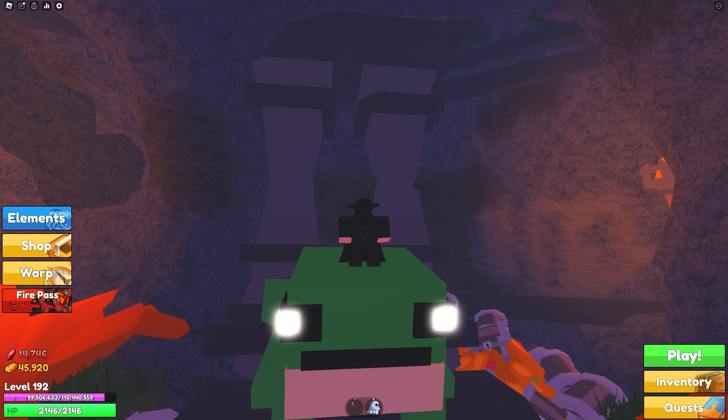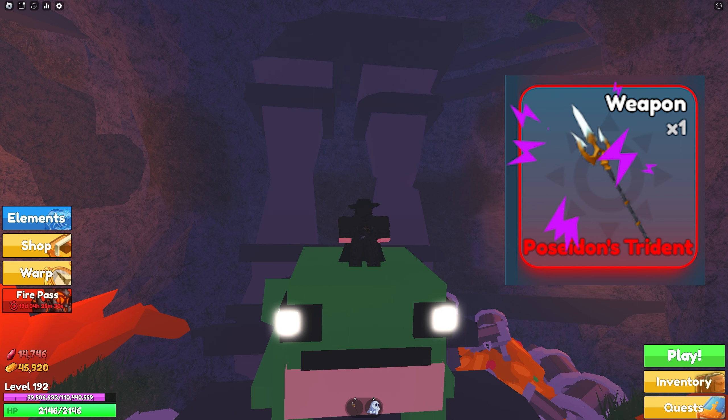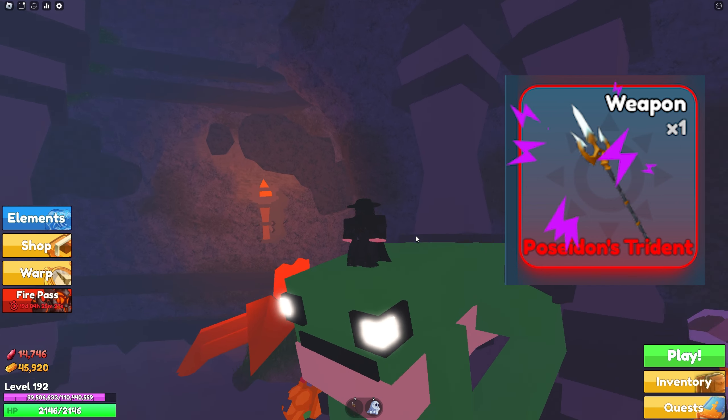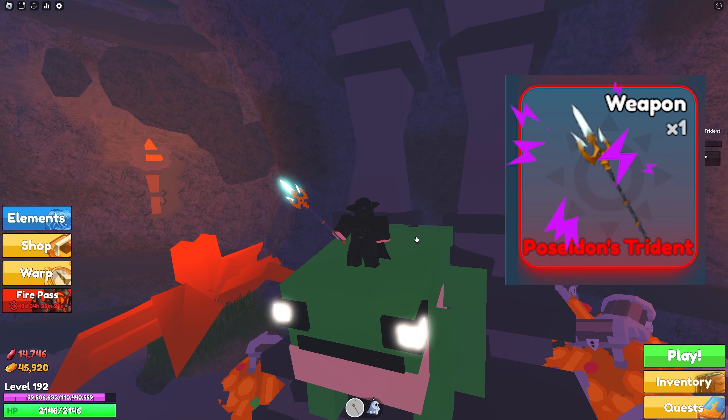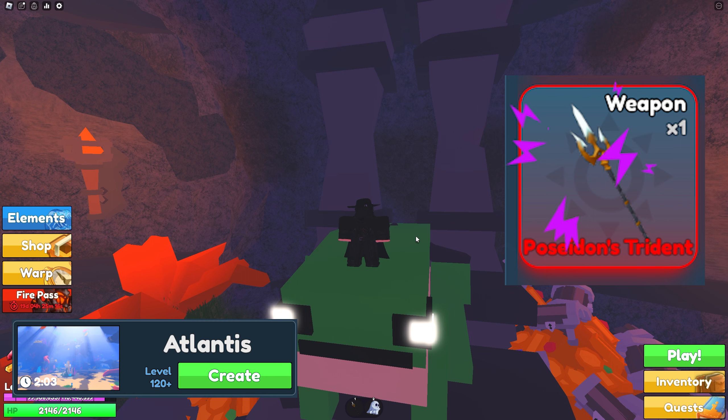For the next one — super simple — it's Poseidon's Trident from Atlantis. This trident is personally the sword I always use, and it's not even that hard to get. It's really just about doing Atlantis on the hardest difficulty. You can refer to my guide on how to get better loot, which will help you get things like Poseidon's Trident. Its ability is a grapple, and I use it personally for movement.